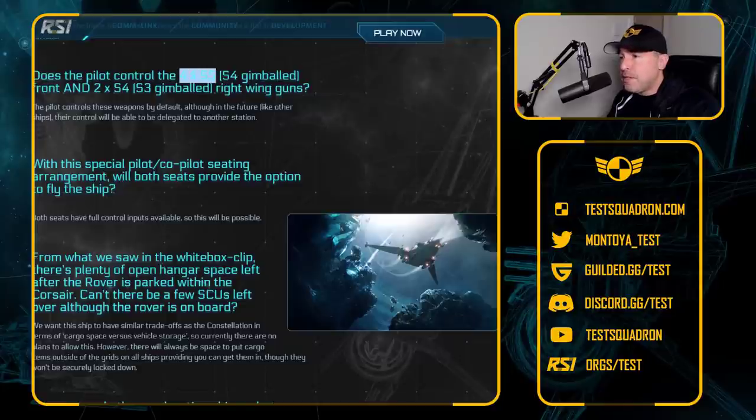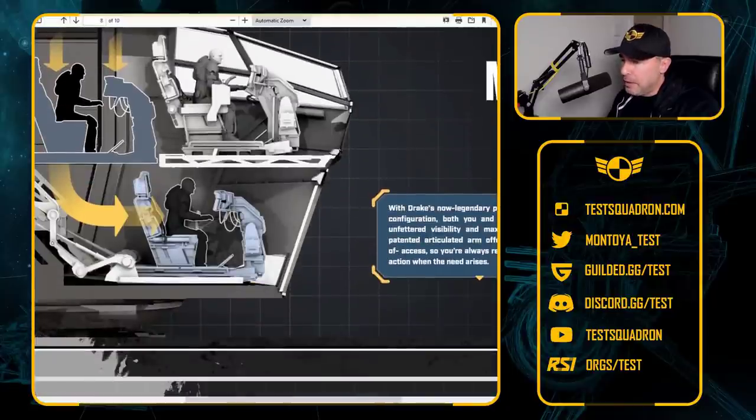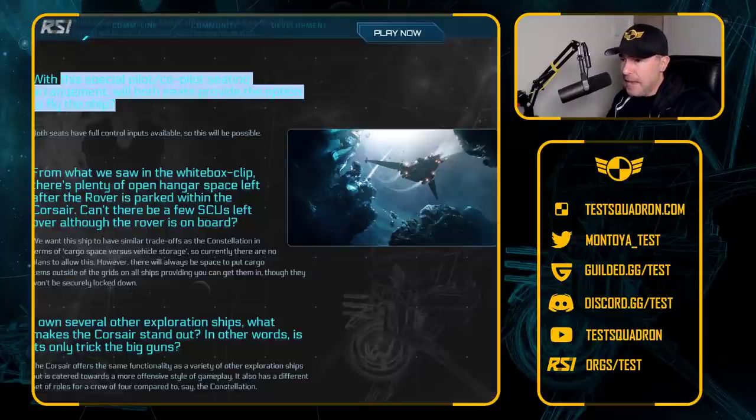Does the pilot control four size fives or four size fours gimballed, and the two size fours or size threes gimballed on the wings? Yes, the pilot does control those. With a special pilot/co-pilot seating arrangement, will both seats provide an option to fly the ship? Keep in mind this came out before we had the Prowler. You have one seat behind another that moves downwards. Same as the Prowler, the co-pilot can actually fly the ship and control the weapons, same as the pilot — although it wasn't implemented in the game at the time.